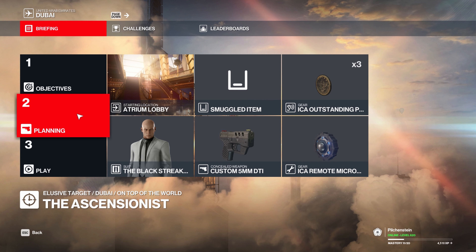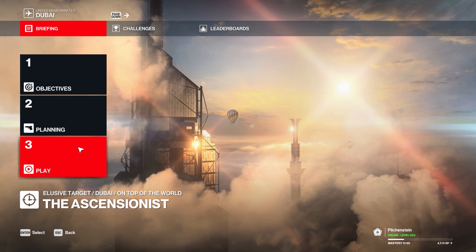Hello and welcome to the beginner's guide to the Ascensionist elusive target. We're going to start in the lobby because you have to. We're going to bring the custom five millimeter and the remote micro taser, which are both from Berlin Mastery, and any coin.